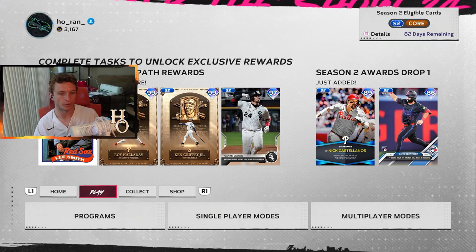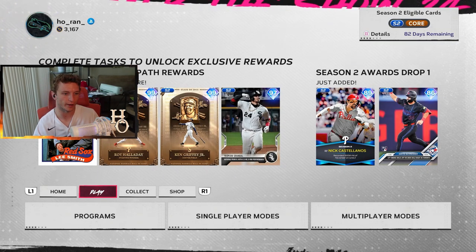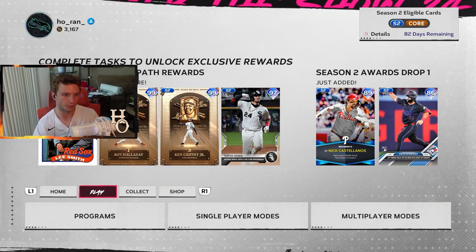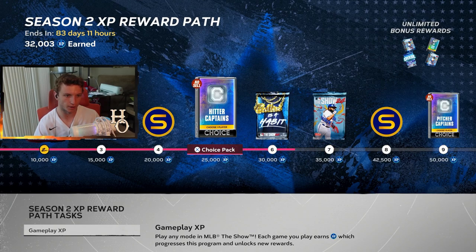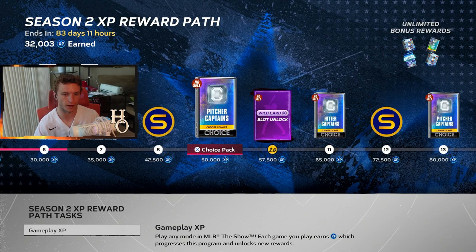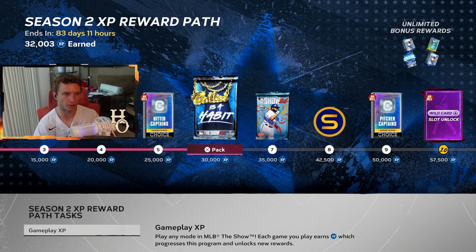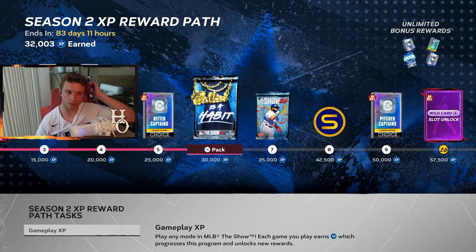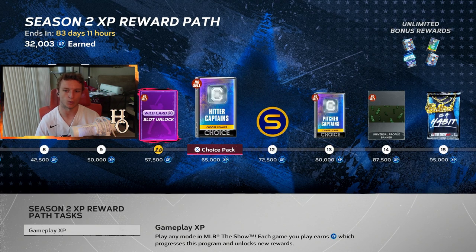I'm going to pick Luis Castillo as my cornerstone captain. So there's a 99 overall Hall of Fame Roy Halladay with the Phillies uniform. Your first wild card spot is at 57,000 XP — that's not bad at all. I thought it was 500,000, but 57,000 XP is easy to get, especially with the head start from season one.